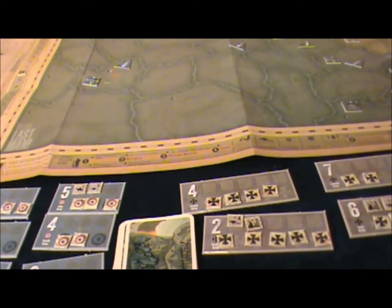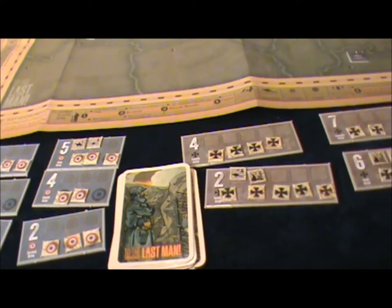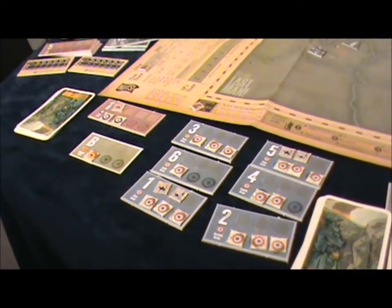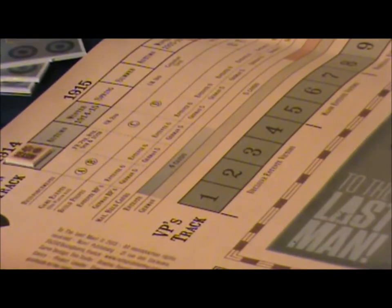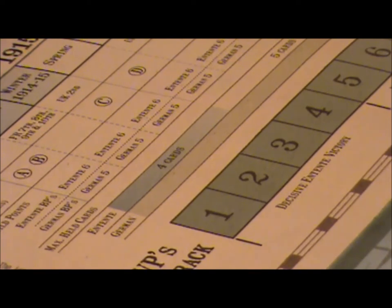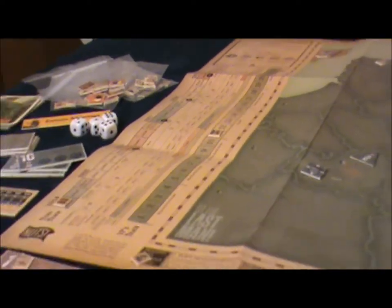The way the game simulates initiative is basically your hand size. The Germans at the beginning of the game, in a traditional setup, have 15 cards to the Entente's 8. Throughout the rest of the game, the Germans always maintain a hand size of 8, whereas the Entente starts with 4 cards the first year and slowly moves up. Finally, when the Americans come in in 1918/1919, they're going to be at 9 cards if the game goes that long.